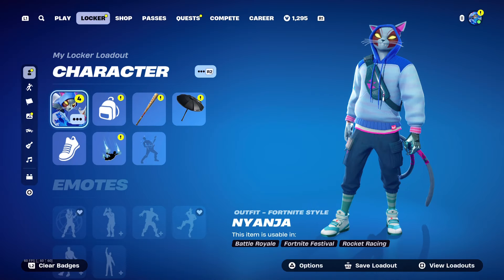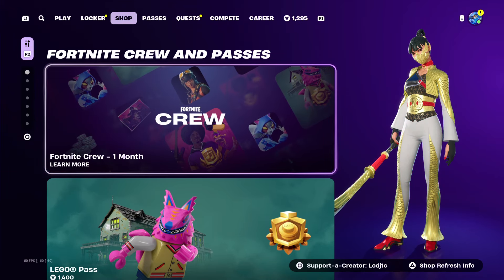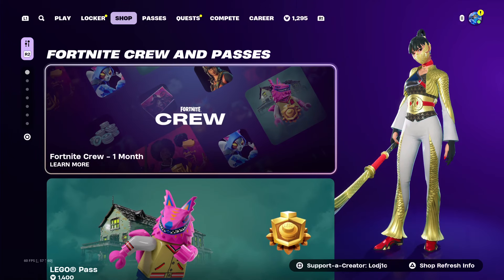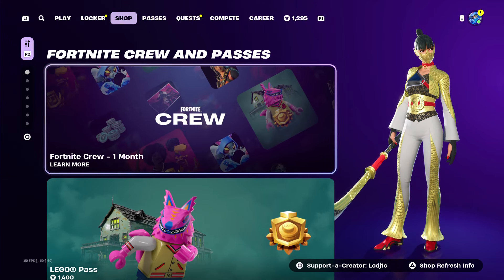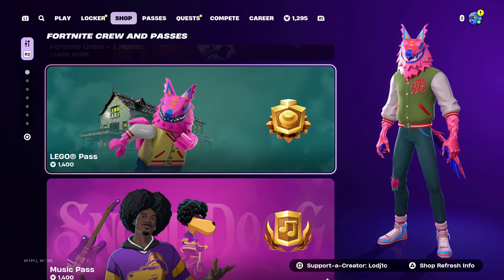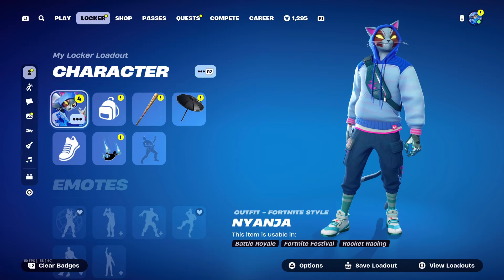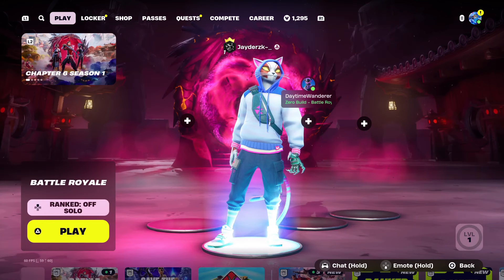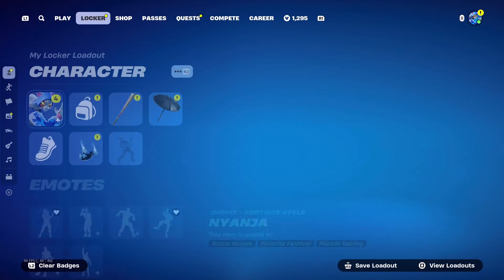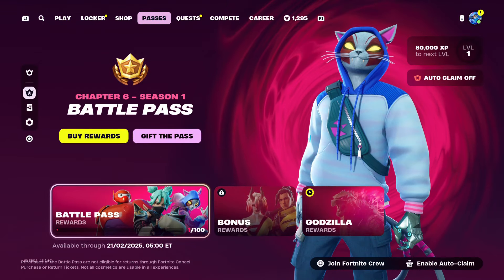When could it potentially release? Usually, Fortnite releases starter packs around a week or two after the brand new season comes out. Today is December 1st as I'm recording this because Chapter 6 just came out. So I think there is a big possibility we could see the starter pack release next Saturday the 7th of December, around the time of the 6th, 7th, or 8th — which is Friday, Saturday, or Sunday next week. Usually they don't take too long releasing the starter packs, because they know a lot of people want to buy them for V-Bucks to help purchase the Battle Pass.